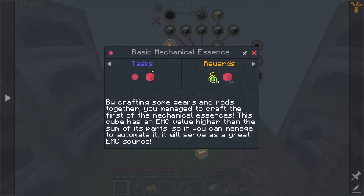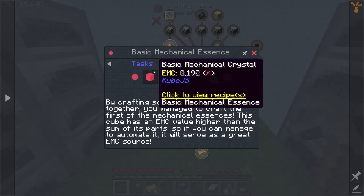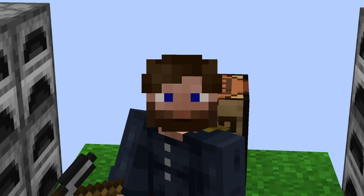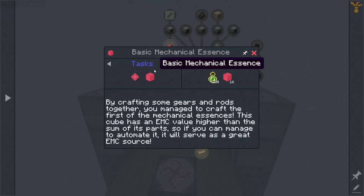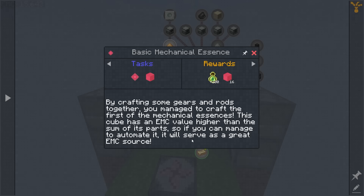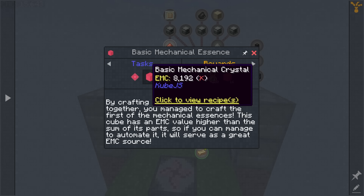Early on, we actually don't have a way of automating EMC gain just yet. I'm curious if the basic mechanical crystals are how we're going to gain EMC early on - by taking the raw material and getting more EMC out of it. After doing some quick maths, it does seem like that is initially how we're going to do that. It does tell you here it has an EMC value higher than the sum of its parts. The total cost of the EMC value for these items is 2,560, and in return you get 8,000 back, which is a net gain of roughly 5,632 EMC per process. That's not bad.